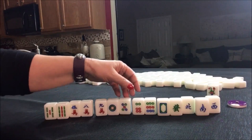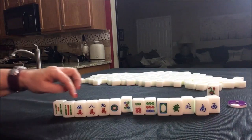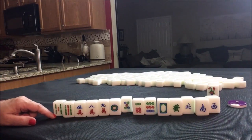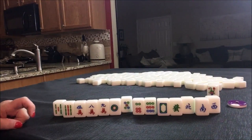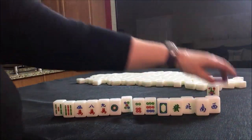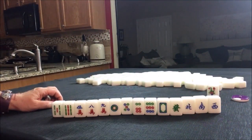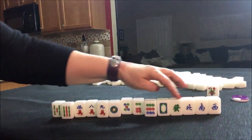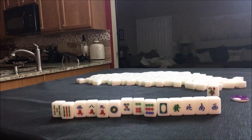I think what I would probably do — discard the fives first here and here, hold this one and see if one, four, seven in bams comes in for lesser honors and knitted tiles. Otherwise, I think I would try for outside hand. If you would do something differently, write 'south pull' and what you would do with these motley tiles. I mean, it's not all that motley because look at all these terminals and honors. The challenge is they're all singles, which is what makes me think of lesser honors and knitted tiles.